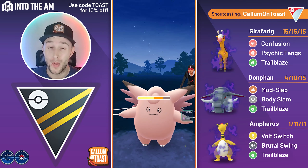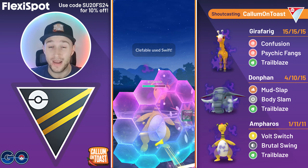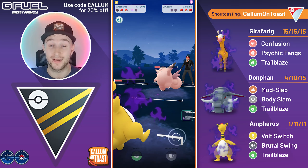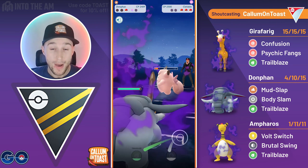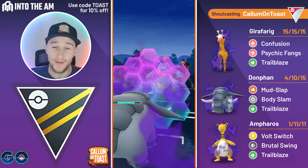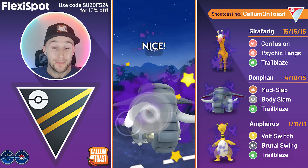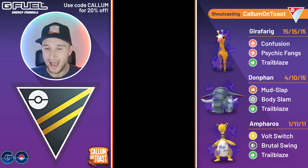Trailblaze won't do too much damage the first time, but it boosts our attack and makes us more deadly each throw. I use my shield as they farmed up energy — they bait with a Swift but I win CMP, firing off another Trailblaze which grabs the final shield. The opponent is clearly weak to Ampharos in the back, but I decide not to throw a charge move, forcing the opponent to throw their Superpower. I trust in my Donphan with a shield advantage against Feraligatr — a positive matchup. We shield the Hydro Cannon, overfarm, throw a Trailblaze before Hydro Cannon number two, and Trailblaze gets the KO. The boosted Body Slam takes out Talonflame and a boosted Mud Slap takes out Clefable — I take that game.